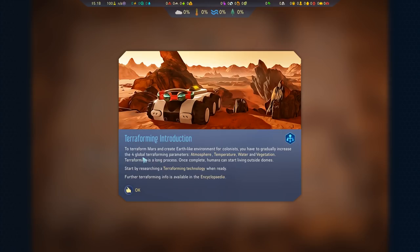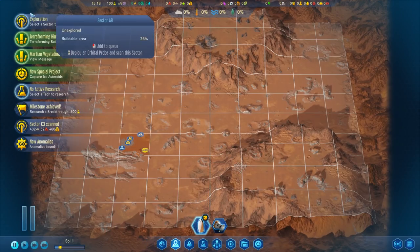Terraforming introduction. To terraform Mars and create an earth-like environment for colonists, you have to gradually increase the four global terraforming parameters: atmosphere, temperature, water, and vegetation. Terraforming is a long process. Once complete, humans can start living outside domes. Start by researching the terraforming technology when ready. Further terraforming info is available in the encyclopedia.